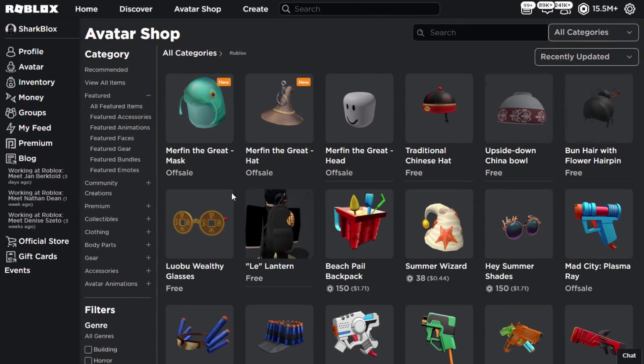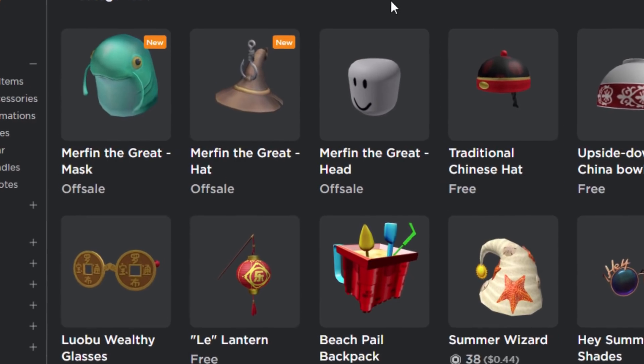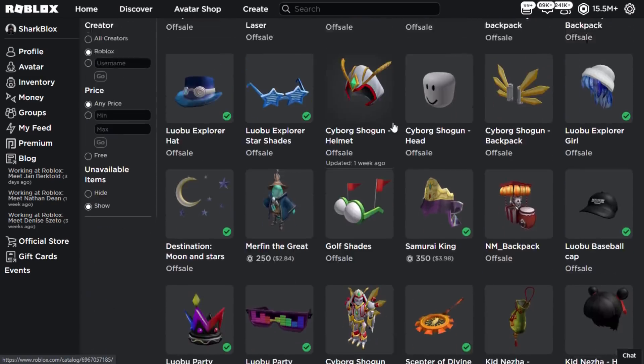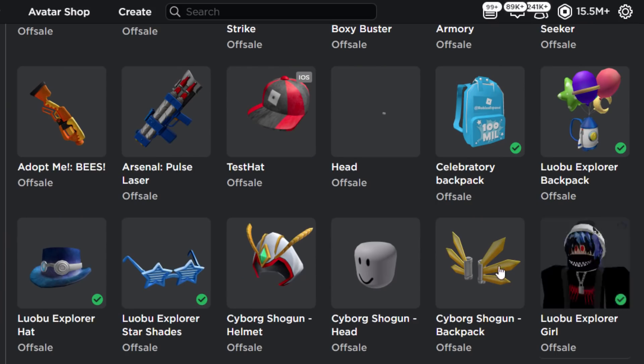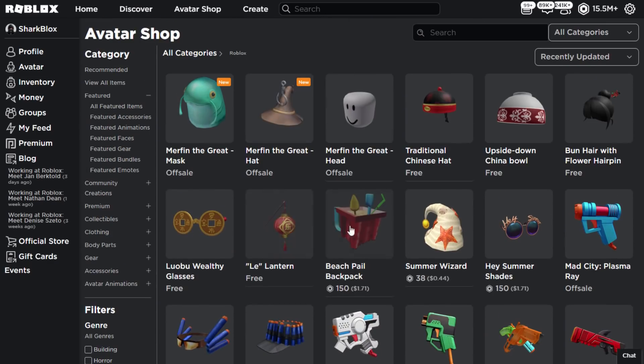So there we have it, that is all of the 5 items collected. I will link them in this video's description. If we scroll down, the previous week items are actually now off sale. So all of the previous week stuff is now off sale — if you didn't collect these then that is a bit sad, but don't worry too much because at least you can still collect these ones.